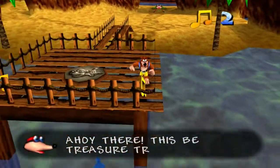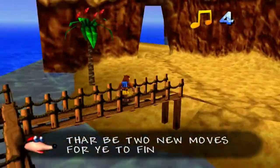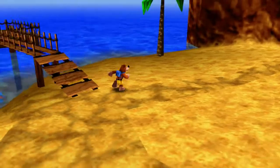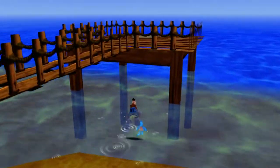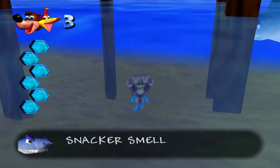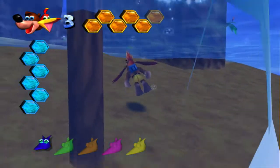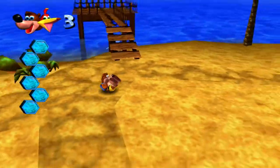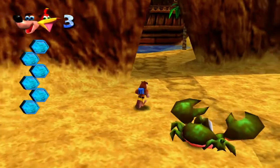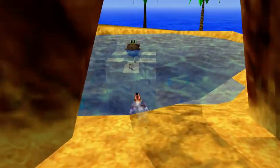Ahoy there! This be Treasure Trove Cove! There are two moves for us to find here. I do see a Jinjo right over here. But right away there's a shark — Snacker — who smells us and tells us to stay right there. Water is definitely a bad thing right now, so I want to be careful at all possible.